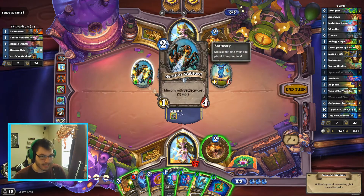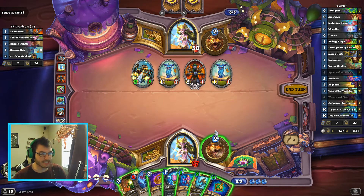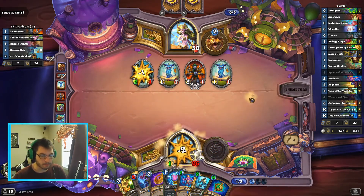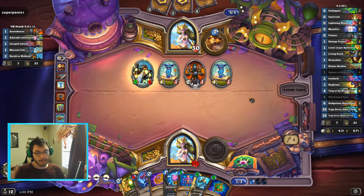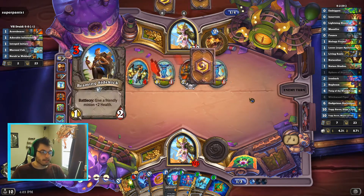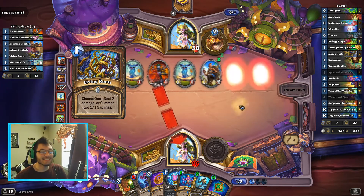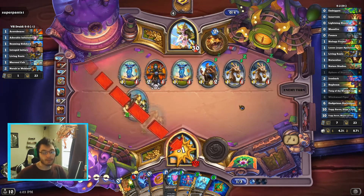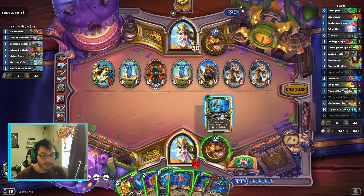I can't kill that yet — I have to hero power it once first. But if I do that I'm opening myself up to just dying to Savage Roar. I think I have to. Even if the discount wasn't there, we couldn't coin Ferocious Howl then Lesser Jasper Spellstone because that's three mana. Did he just buff it? The worst part is I can't even say he's only dealing X damage because he's dealing way more — he costs 12. I literally have to kill the 2/6.